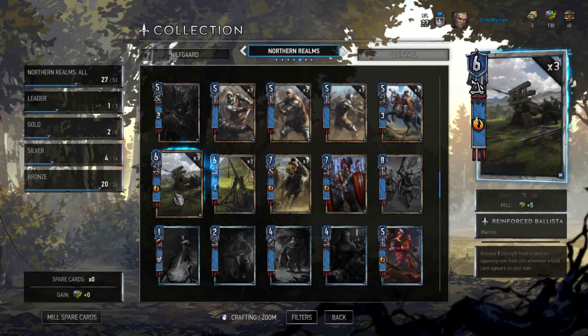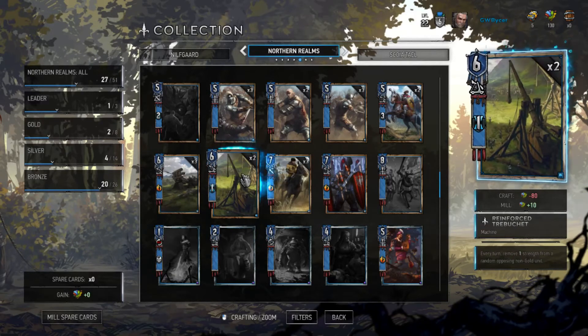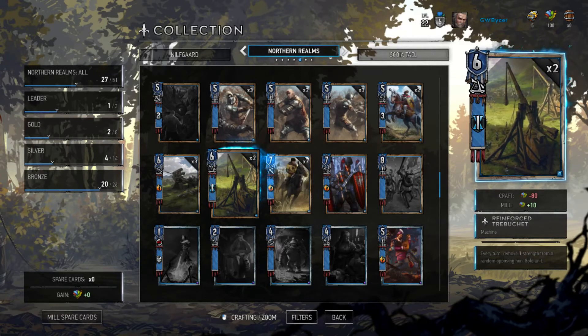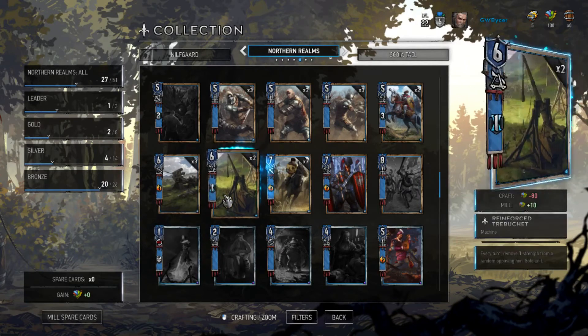These two are going to be very commonly seen: Reinforce Ballista and Reinforce Trebuchet. The Ballista removes one strength whenever a gold card appears on your side — so this is the card for gold decks. The Trebuchet removes one strength from a random opposing non-gold unit. This is just a nightmare to deal with. One is an annoyance. Two can be a threat. Three is a nightmare. And then if they use the hero power to duplicate, four is basically a war crime. And if they turn them into gold, you just cannot remove them. And again, these can be resurrected.